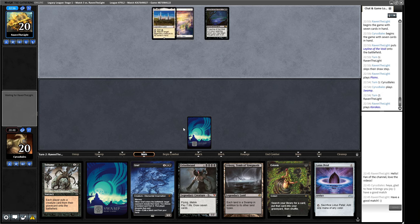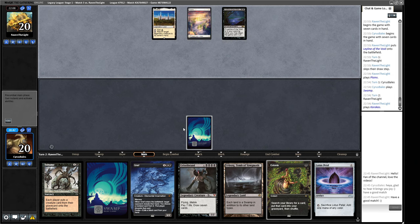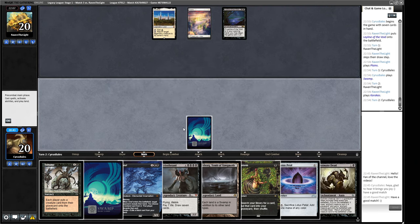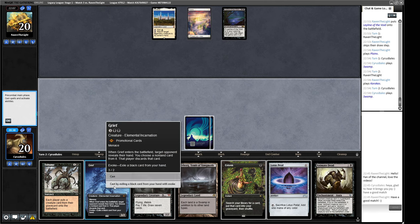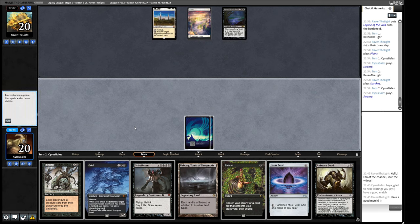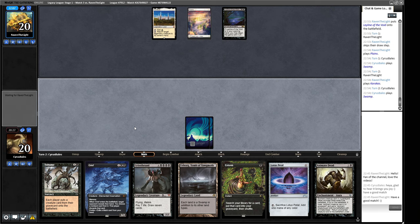We have a plan - it's not a great plan. We can discard cards from our opponent's hand and then use those, so if we can discard a Skyclave Apparition we can use that to remove their Leyline of the Void if we reanimate it, and then we can kind of start playing. Our opponent is not going to play out the Skyclave - if they have it they'll probably try and save it to hit something.